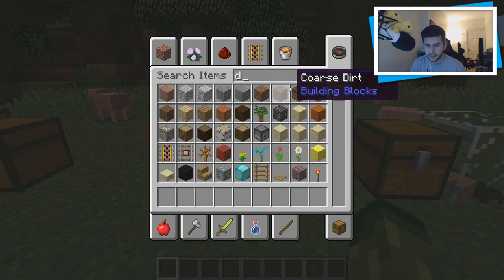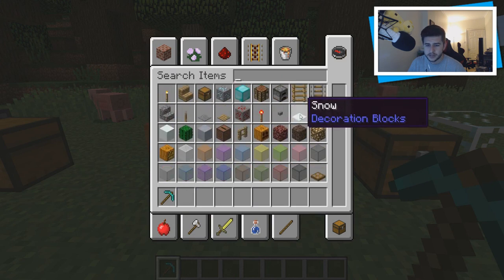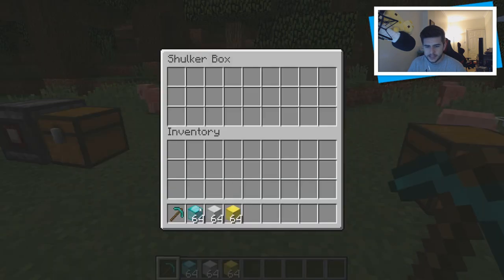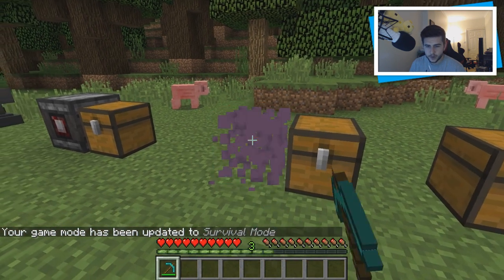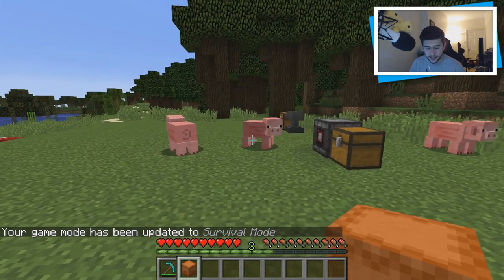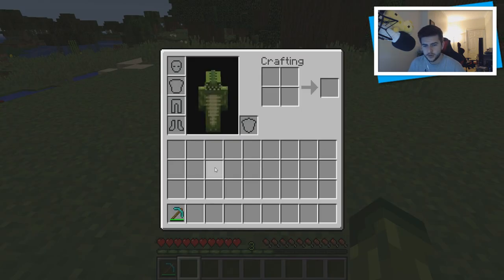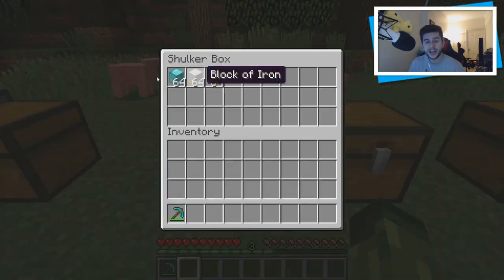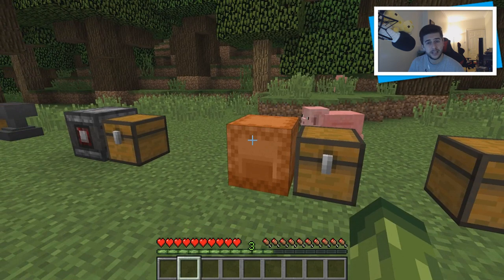Let me grab a diamond pickaxe and some items to give a better example. Put these inside the shulker box, switch to survival, and break it — my items are now inside of it and I'm carrying them all. What you could do is place this down in a mine, fill up your whole inventory and also fill up the shulker box, then carry everything back home and place it back down. All your items are still in there. I really love this feature — was super happy they introduced it.